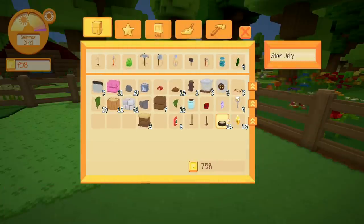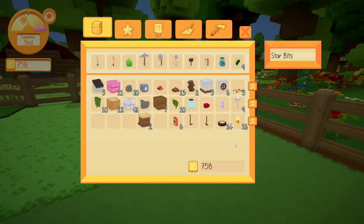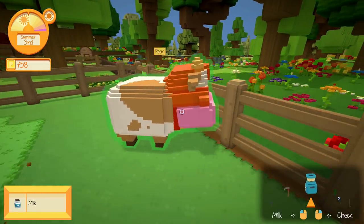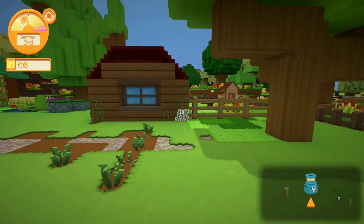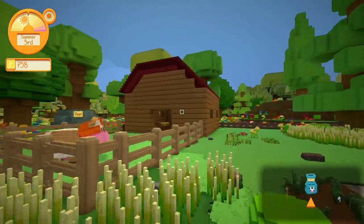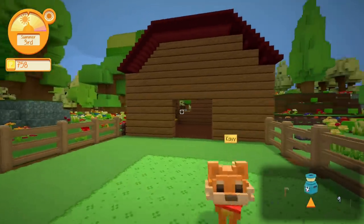You're going to run out of inventory space quite often in this game. You can milk the cow — you get one milk, very quick and easy. I also have a chicken coop. In this game they ask you to build certain buildings, so I had to build this barn from scratch. You have a lot of freedom in how you do it — you just need a roof and some specific items. They then told me to build a chicken coop.